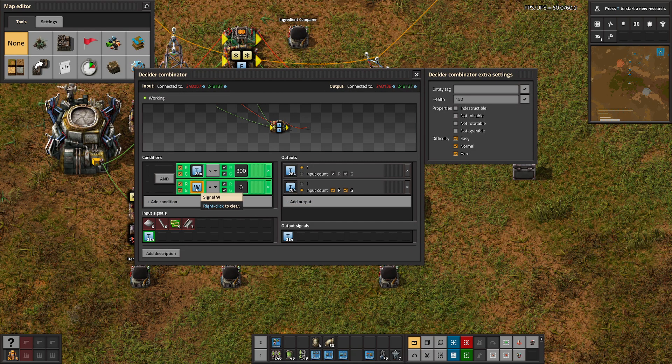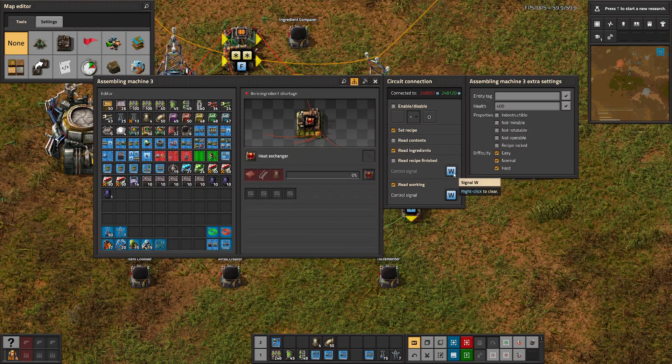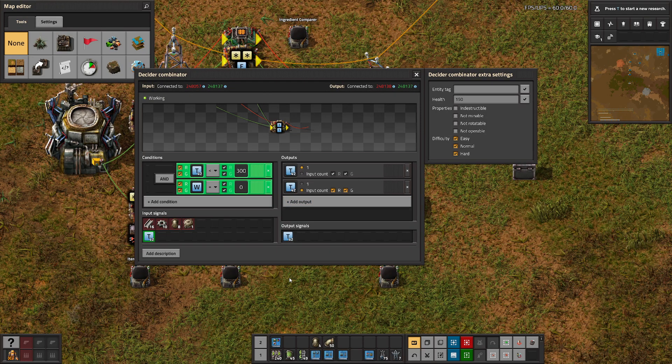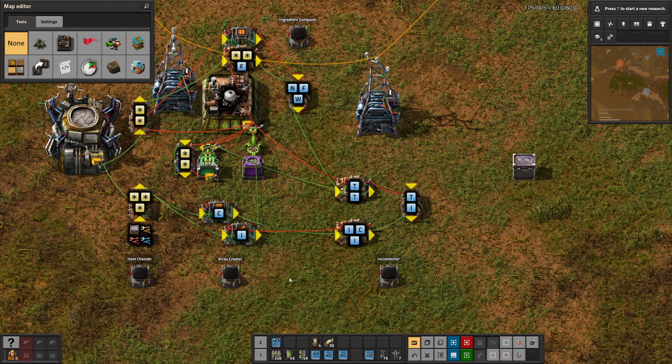That's where the W signal comes in — the work signal coming out of the assembler on the red wire. What can happen if you set the timer too short is items can be moved into the assembler so they're no longer in the logistic network, and before it actually starts working the timer cycles and switches to a new recipe. You can experiment with that if you want.